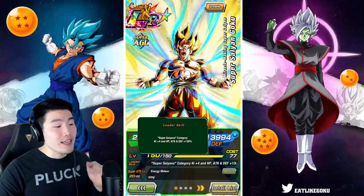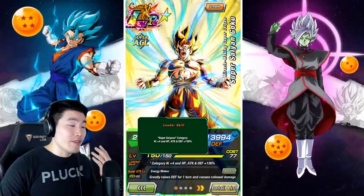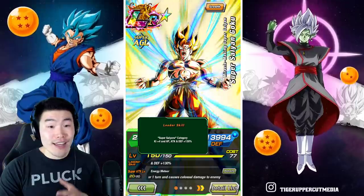Starting with his leader skill, he is a Super Saiyan's lead giving them Ki plus four, HP, attack, and defense plus 130 percent.